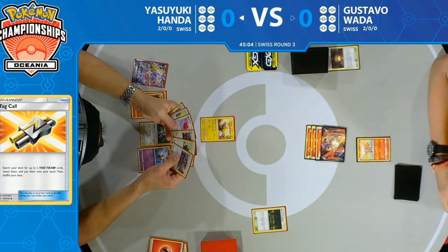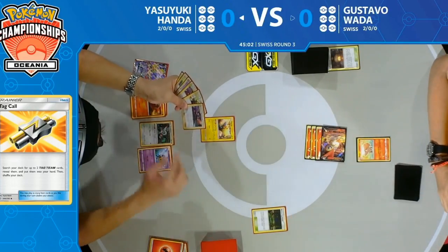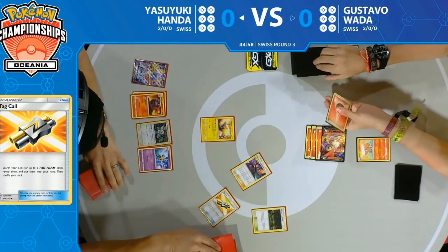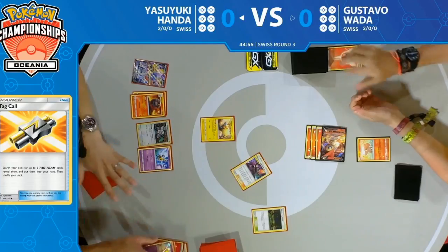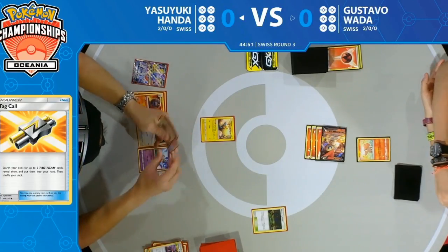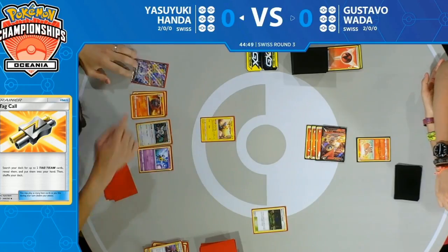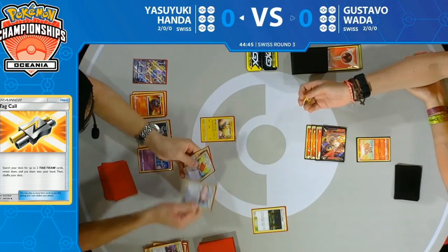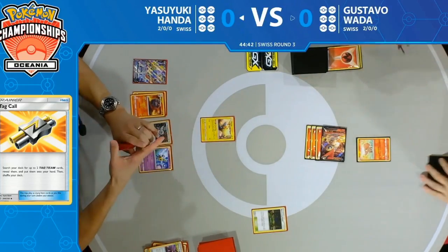That's exactly what Yasuyuki does — he retreats his Girafarig and goes into the Mareep, putting Gustavo to sleep. Now does Gustavo have many ways to get around the sleep? He has five outs essentially — four Switch cards and one Escape Board, which allows you to retreat while asleep.